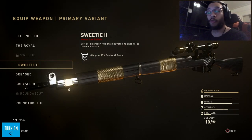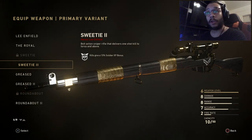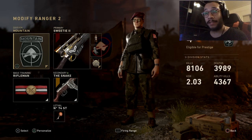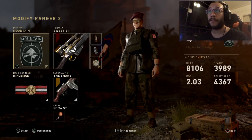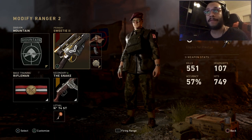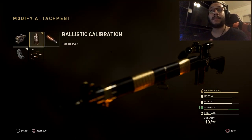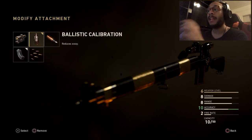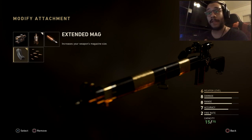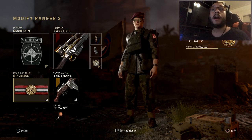The Lee Enfield's base stats: damage is at 8, range at 8, accuracy at 7, fire rate at 2. You get 10 bullets per magazine and 50 bullets overall. Now with the class setup, I'm running ballistic calibration and extended mags. Ballistic calibration reduces sway and increases accuracy — it was at a 7, now it's at a 10. With extended mags, the magazine that held 10 now holds 15, and you get 75 total bullets overall. This is going to be a monster.